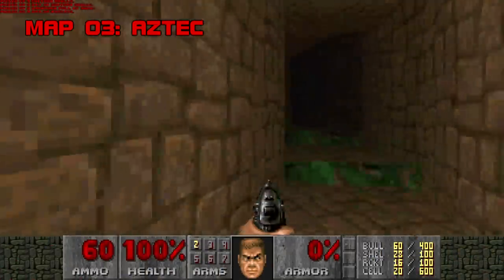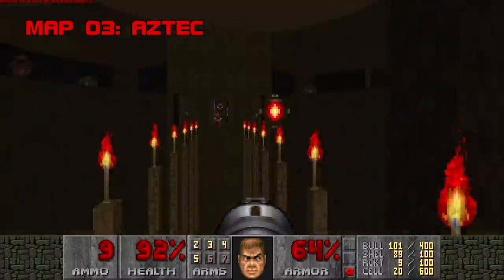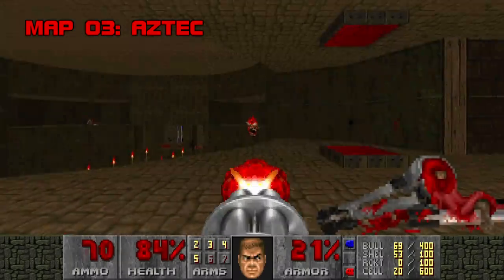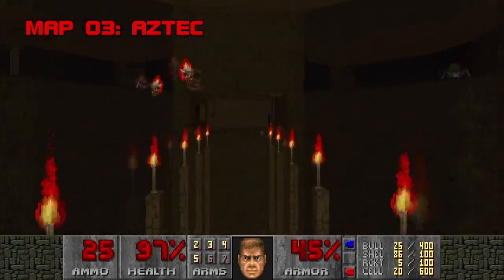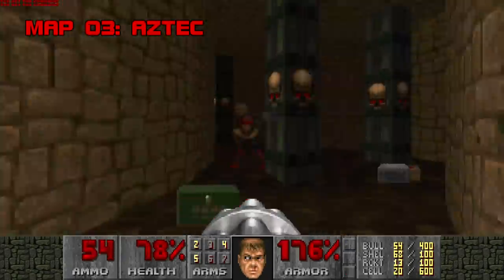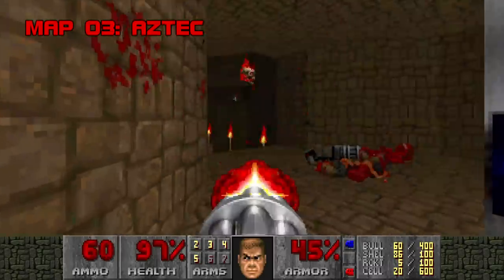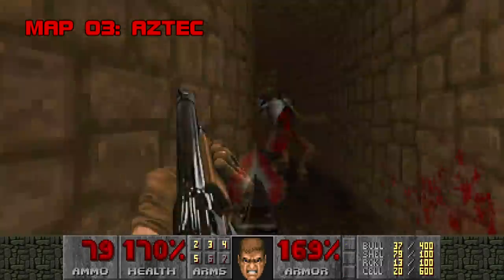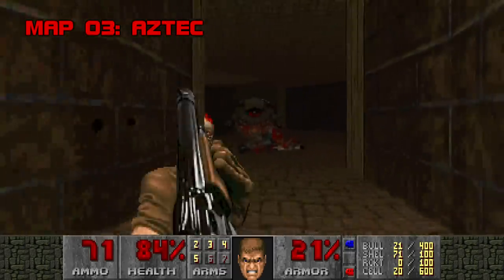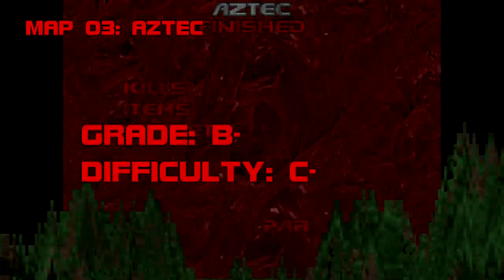Map 3: Aztec. Aztec used to be one of my least favorite levels in Plutonia, owing to its cramped hallways, non-negotiable archviles, and this potentially nasty blue key room with chaingunners, two revenants, two pain elementals, and four sniping arachnotrons. It's a great example of a well-constructed fight where each monster's strengths are brought out by the architecture. Aztec is easy to muck up and deceptively mean for a level 3, but I've come to enjoy it. Grade: B-. Difficulty: C-.